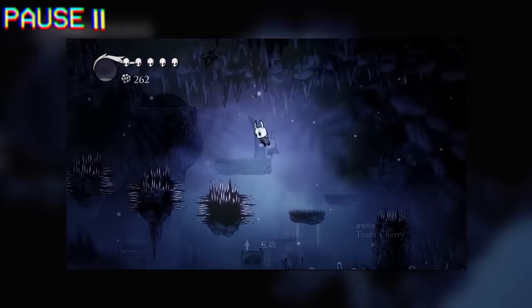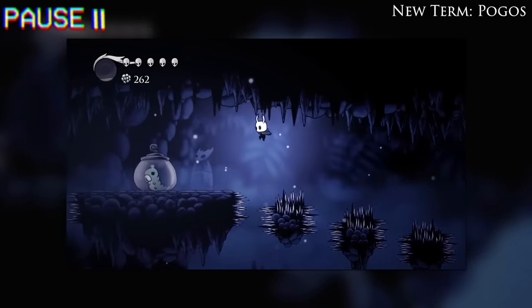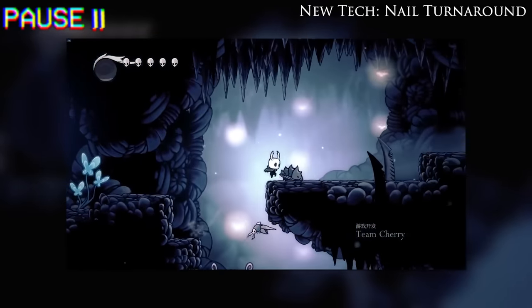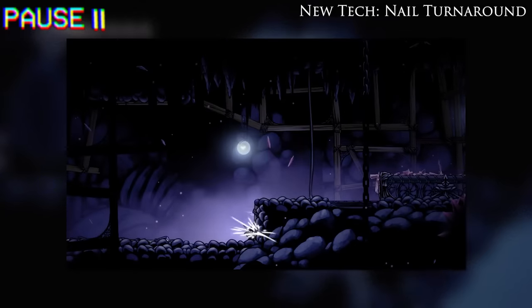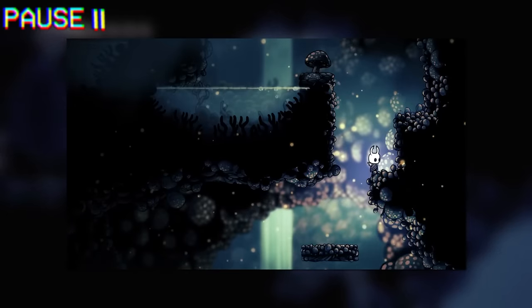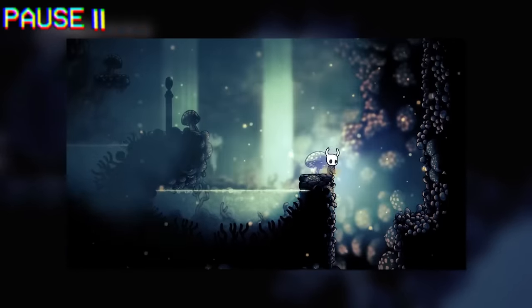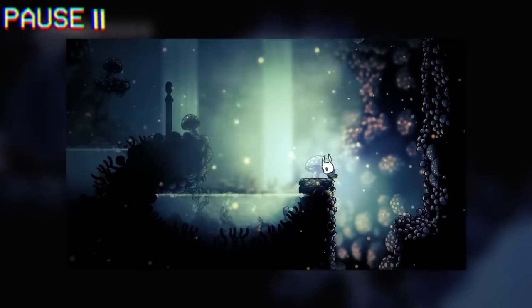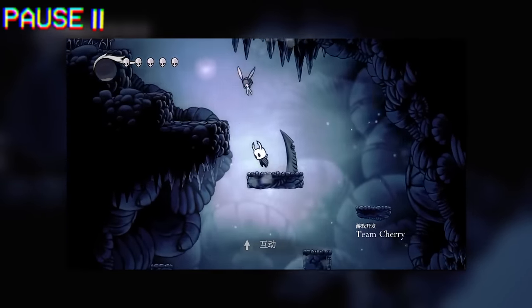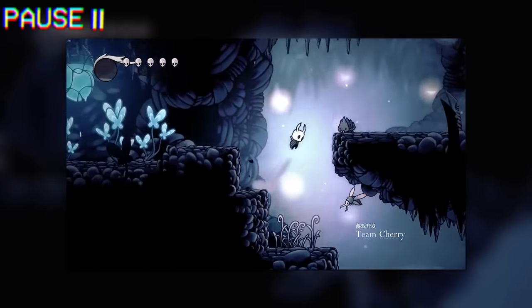In this next room, he's going to lure a vengefly back to the ledge where he entered the room and down-air attack off it to reach a floating platform. These down-air attacks are typically referred to as pogos. After hopping up the platforms, he's then going to do something called a nail turnaround — the knight's weapon is called the nail, and when you attack a wall with it, you're slightly pushed away from the wall. Lep is going to use this by attacking a wall just before and as he turns around to change direction, which gives him a tiny speed boost in the new direction he's headed.